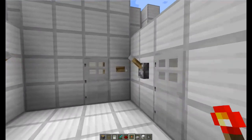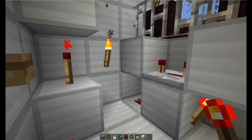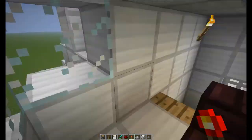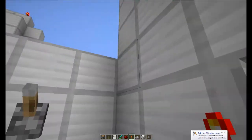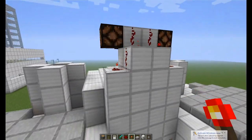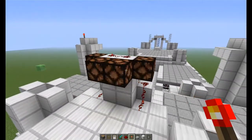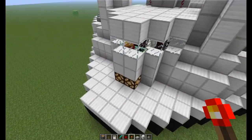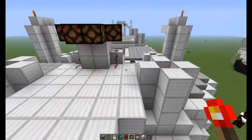First we're going to start in this cabin here. We've got a clock and some seats — nothing too special. It goes up here with redstone and the lights are flashing on the bottom as well.